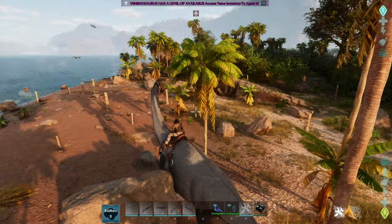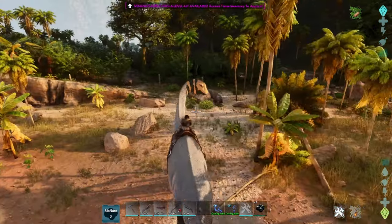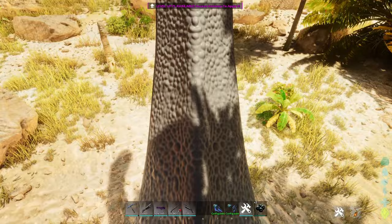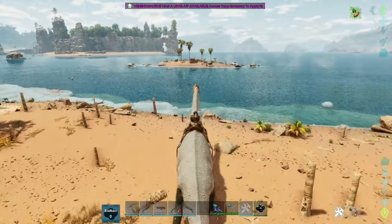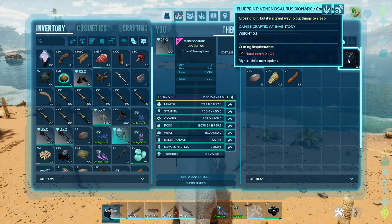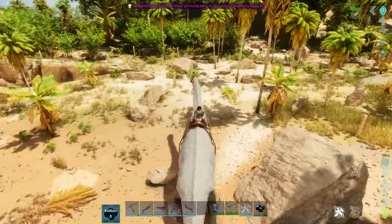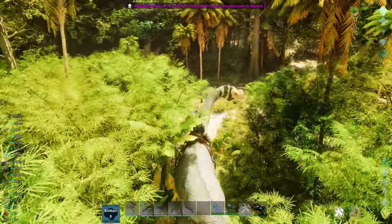Oh my god, we have a special attack! I'll show you now, give me a sec. Let me go here on the beach so I can see clearly. In order to craft this you need the nacre berries, but this guy is really good at nacre berries. Let me go here.